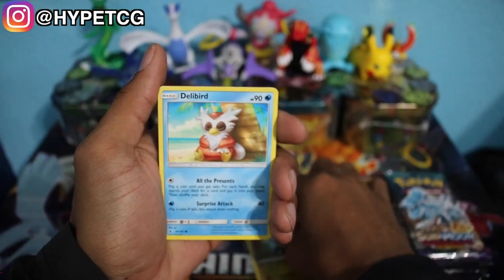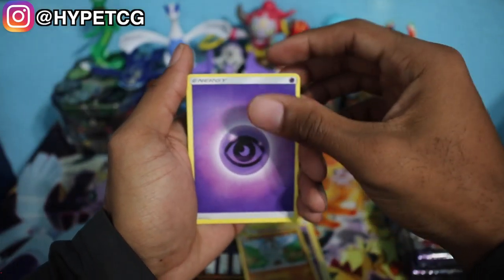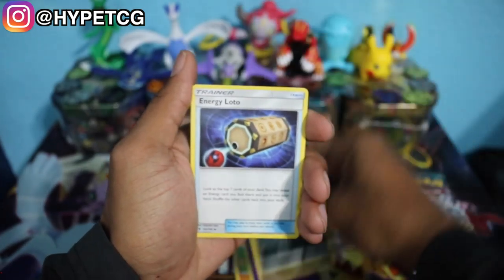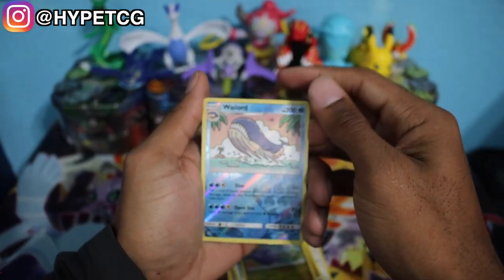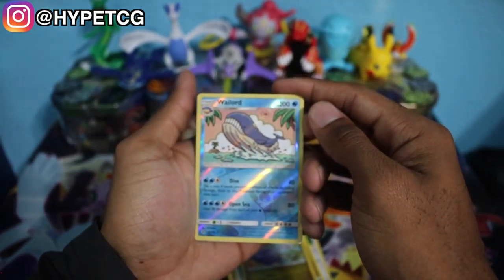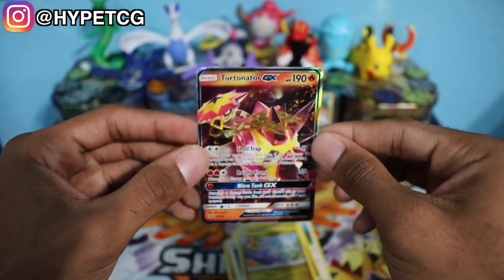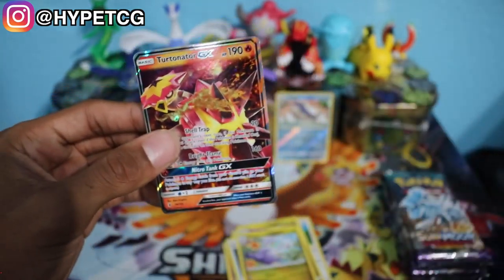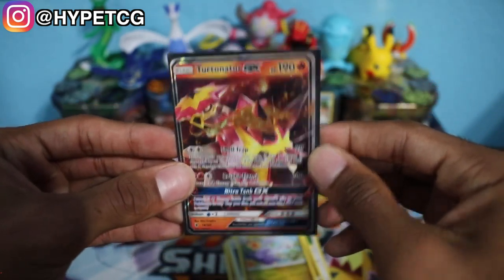Let's see what we can get out of the first pack. We have a Taylo, a Jangmo, a Dalibird, a Trubbish, a Machop, a Psychic Energy, a Sableye, an Energy Lotto, a Sligu, a Wailord Reverse Holo Rare — we'll put that in the back — and we have a Turdinator GX to start things off! Let me go ahead and sleeve this thing. That is a great start to this box right here. We'll put that in the back.